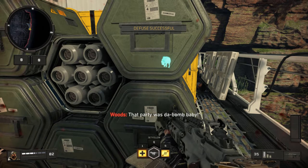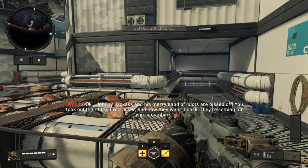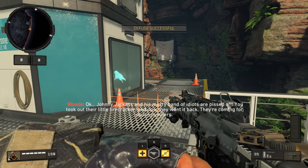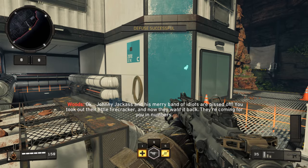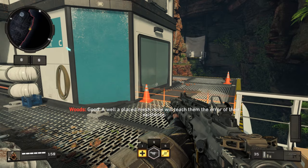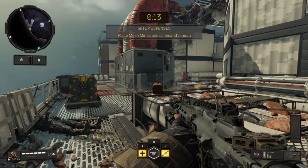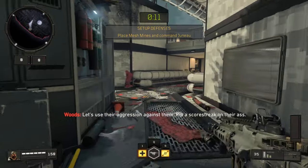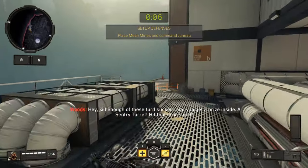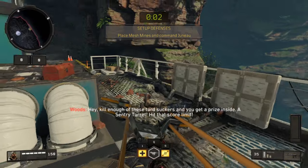Johnny Jackass' merry band of idiots are pissed off — he took out the little firecracker. Now they want it back. They're coming for you in numbers. Good. A well-placed mesh mine would teach them the error of their existence. Let's use their aggression against them — rip a scorestreak on their ass. Kill enough of these turd suckers to get a prize: a sentry. Hit that score.